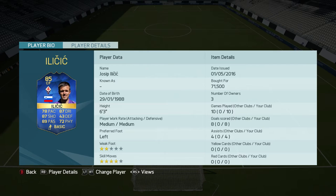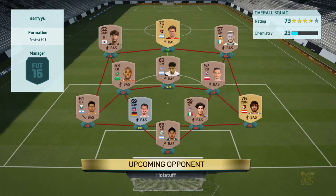He is a Fiorentina attacking midfielder or centre forward in the Serie A. This is his Team of the Season most consistent card and as you can see it's got some very tasty stats: 78 pace, 87 shooting, 89 passing, 87 dribbling, 4-star skill moves, and a dodgy 2-star weak foot. He cost me 71,000 coins.